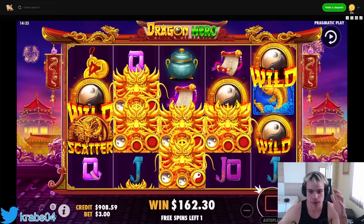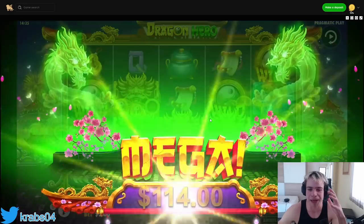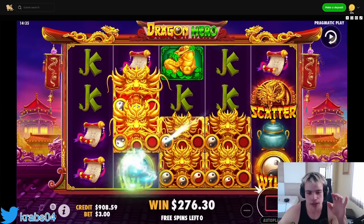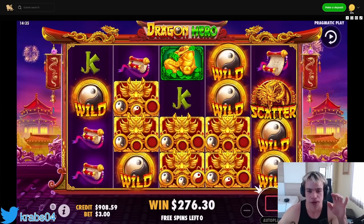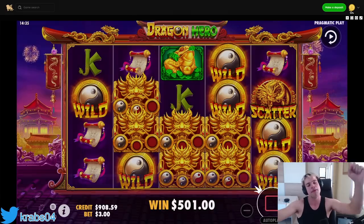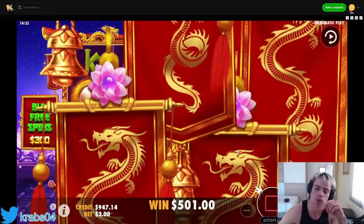94 - this must be profit. There's no way this isn't profit. Wait... we definitely make profit but it's really low profit. Look at that - so many wilds. 124, that's $500 total. I'll take it. We're still down $300 though. You know what, let's do one more final one for $300.